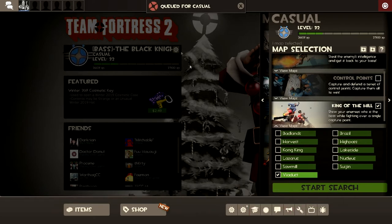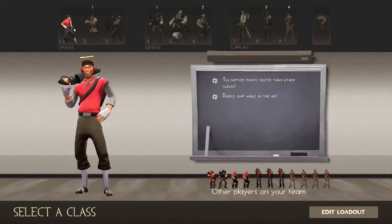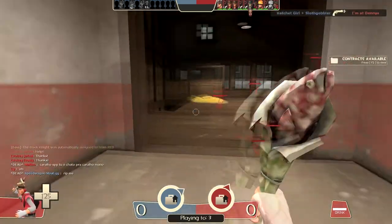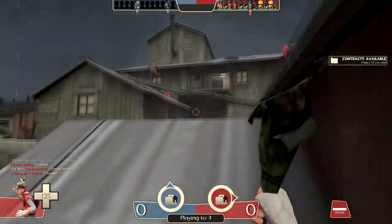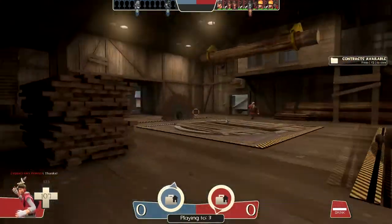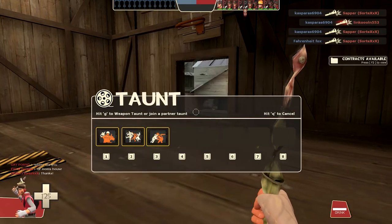It looks popular, we're queued for casual. I clicked on some capture the flag stuff and deselected these — I guess I didn't deselect Sawmill quite fast enough. That is not pretty. Still, they've never fixed the glitch. I'm a fish-spanking kind of guy. Let's go for this guy. We'll use the Secret Saxton — there we go.